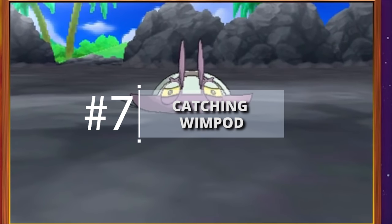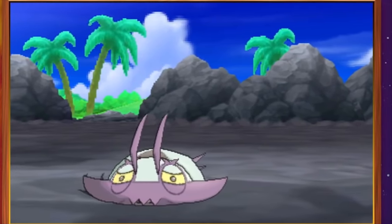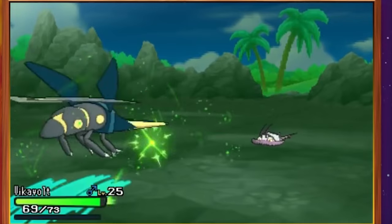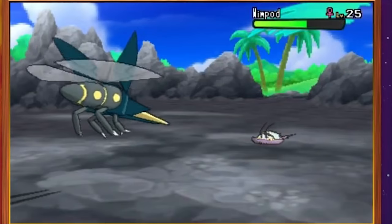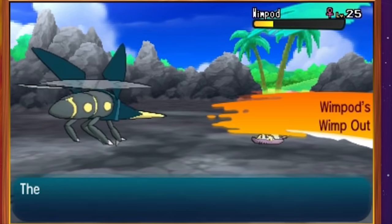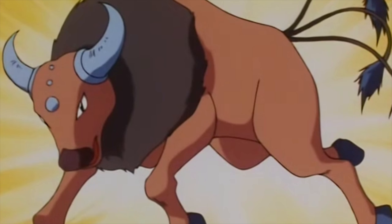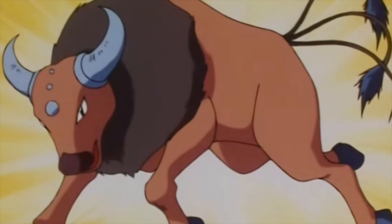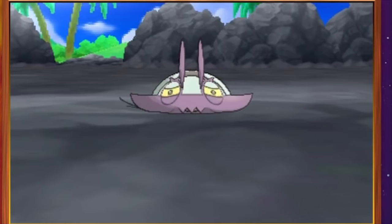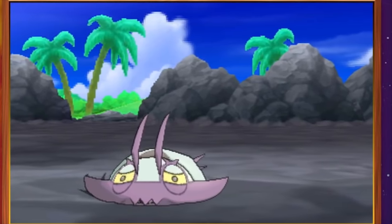Catching Wimpod: Wimpod is a rather weak bug type Pokemon that you nonetheless want on your team, because its final evolution is incredible and is probably going to be one of the most competitively viable Pokemon of this generation. Catching Wimpod can be difficult — only one is found in the overworld, and if you try to approach it, it dashes away. The easiest way to catch it is to ride a Tauros and charge right at it, so that you outspeed it and force an encounter. Once a battle starts, try catching it on the first turn itself, because given too much time, it uses its Wimp Out ability to escape the battle.